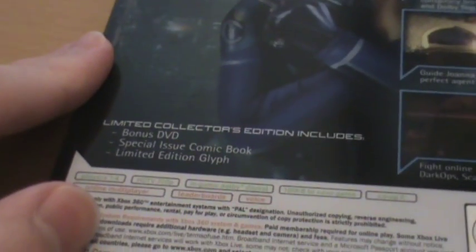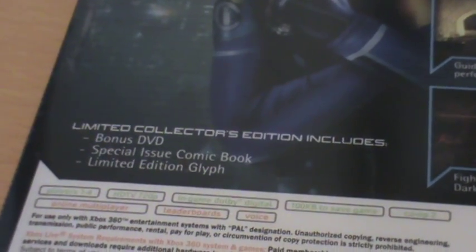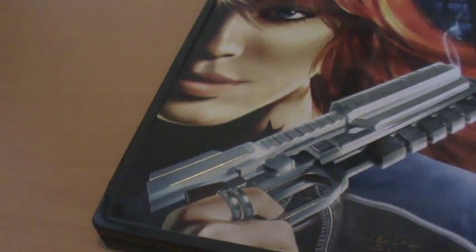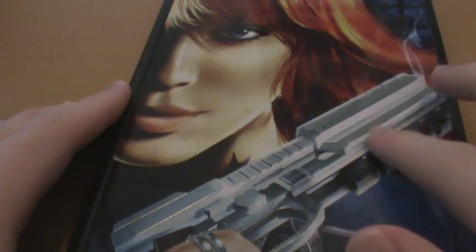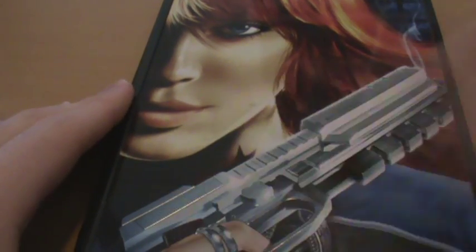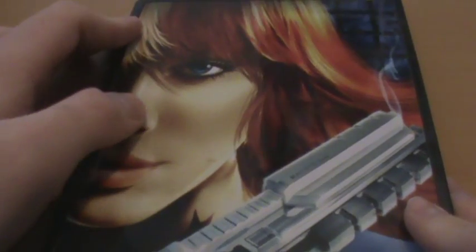We also have a description of the limited collector's edition and what it includes: a bonus DVD, a special issue comic book, and a limited edition glyph. If we remove the plastic overlay, we can see that on the steelbook we have Joanna Dark there as well. It's actually textured a little bit — you've got a bump going out of the gun, which is rather nicely detailed. There are no logos aside from the Perfect Dark logo, which is rather nice and shiny, and of course the Rare logo.